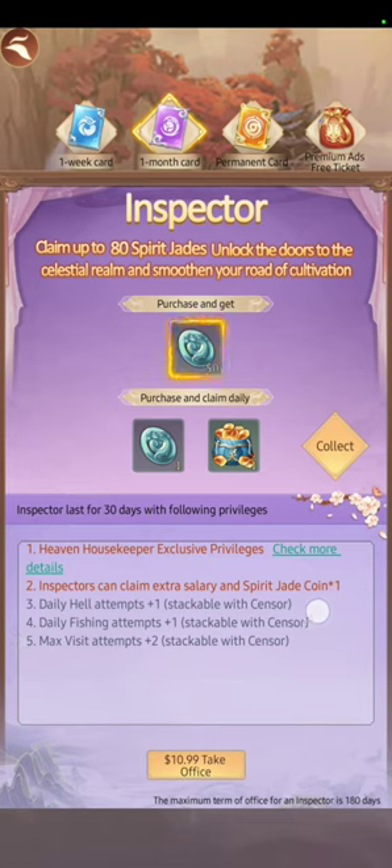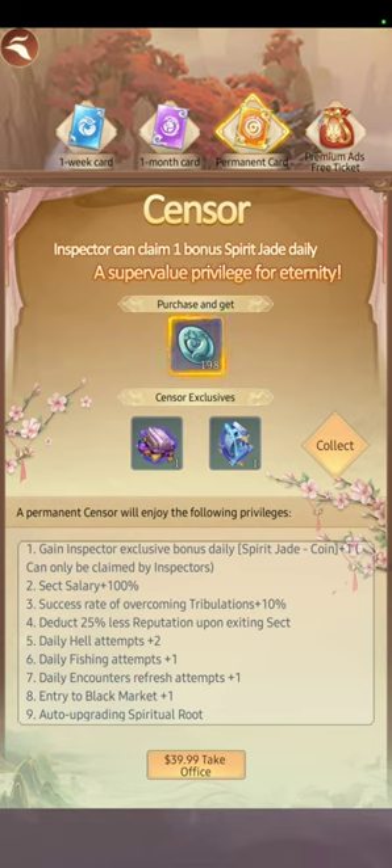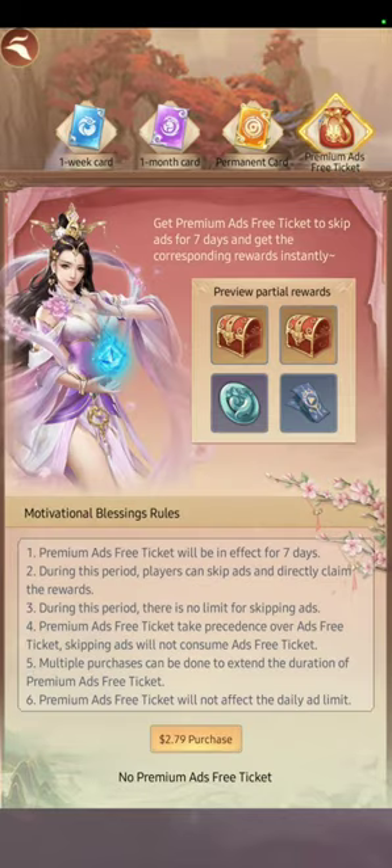Inspector gives extra fishing attempts on Earth and the Auto Housekeeper for Heaven which makes your life easier, plus 50 SJ — very good. Sensor is the most important purchase in the game if you're planning to spend — it gives 119 SJ and a lot of perks, so it's a must if you're going to spend. The Ads-Free Ticket is 2.79 once a week and gives really good perks — in my opinion the best purchase in the game, especially early game, even good for late game.